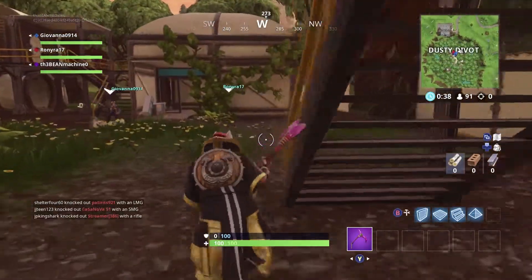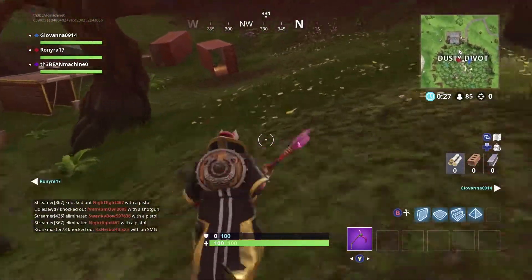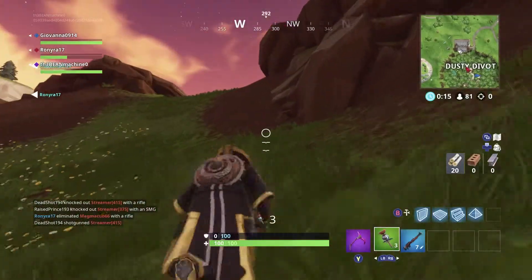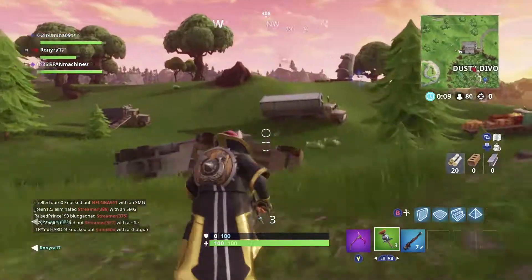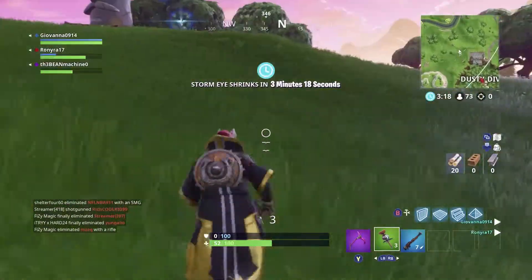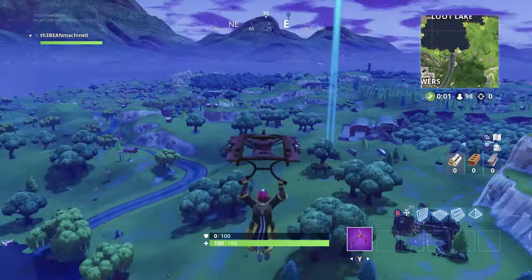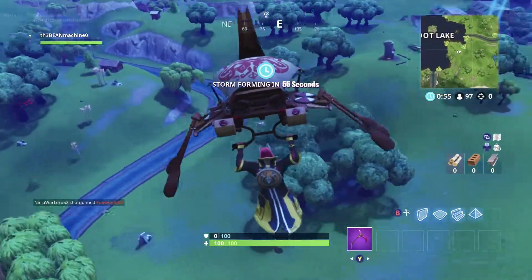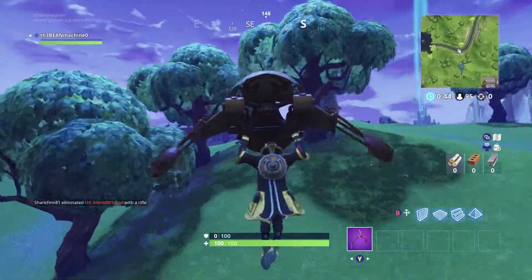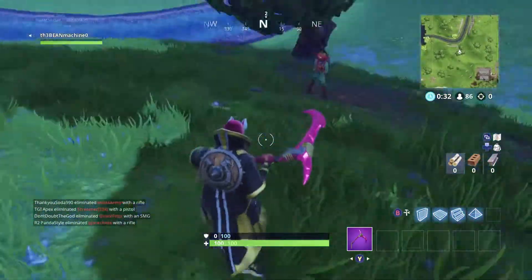All you have to do is head out of Dusty Divot — it's literally right next to it. Go to Stonehenge. Oh well, I got killed, but all you have to do is go to Stonehenge and head for these three trees right below it, and that's where you'll find it.